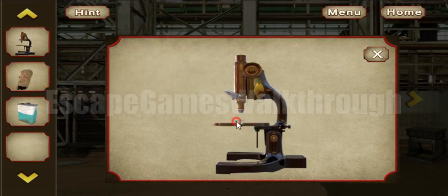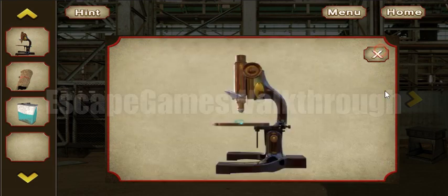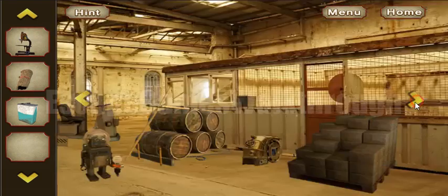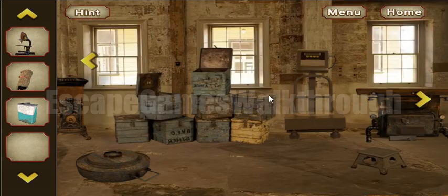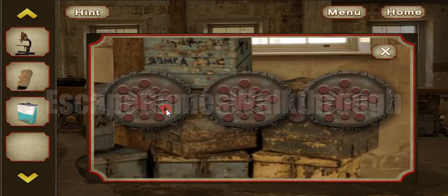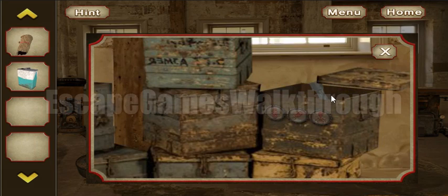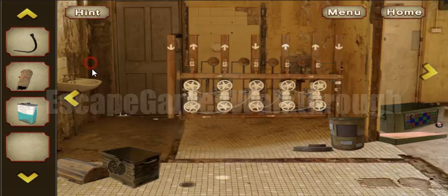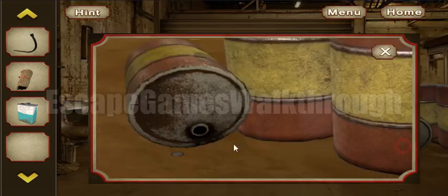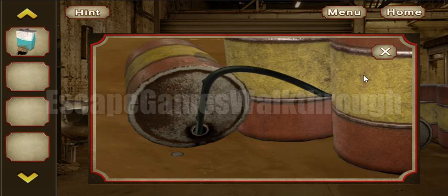Let's look into our water sample. Here we can see three different microbes, and this is the key — the hint to open another box. Let's go insert it. This one looks familiar, and this one, and this one. So we have found it — it looks like a hook, but it's actually a hose.